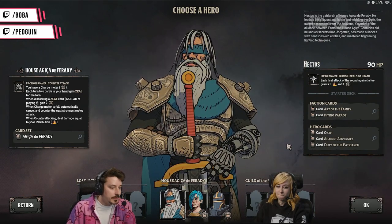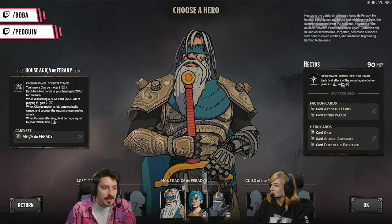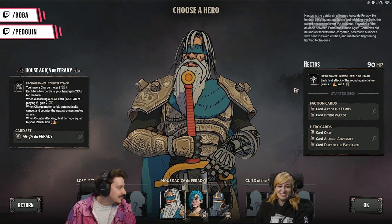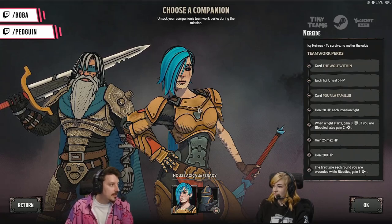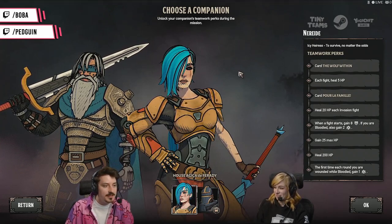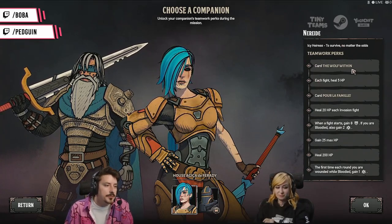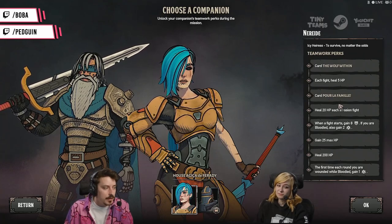We can only pick this guy in the demo build. He starts with 90 HP. Hero power: Blind Herald of Erath — each attack of the round against a foe grants resources. You can choose a companion; we can have Boba as our companion. This is our Erath version teamwork buddy, and if we progress our teamwork, the first perk gives you a card, and the next perk gives you health.